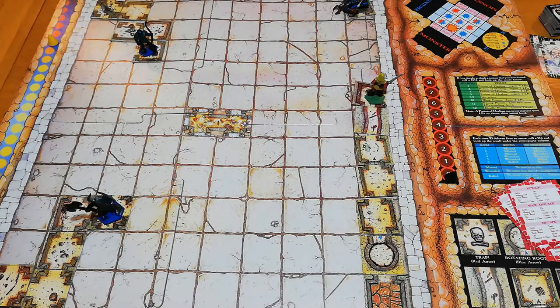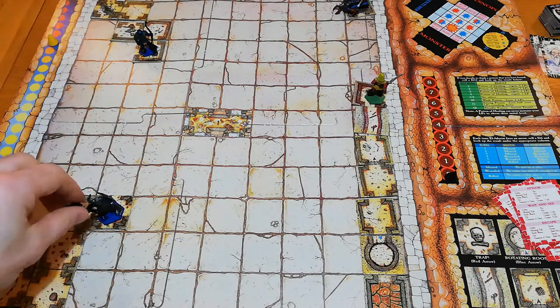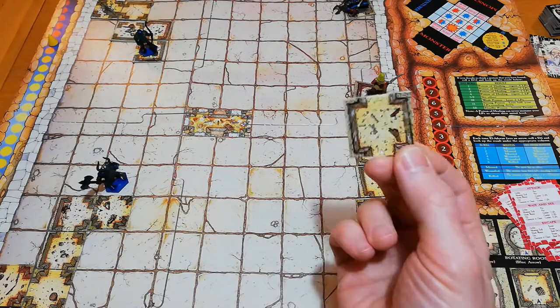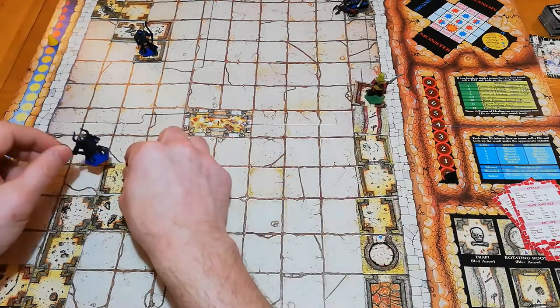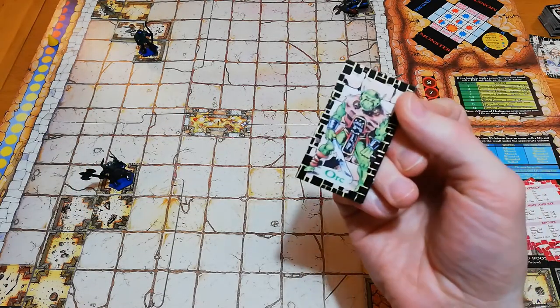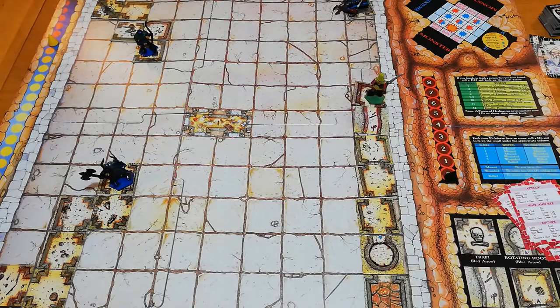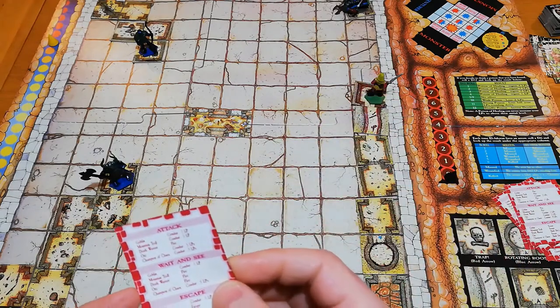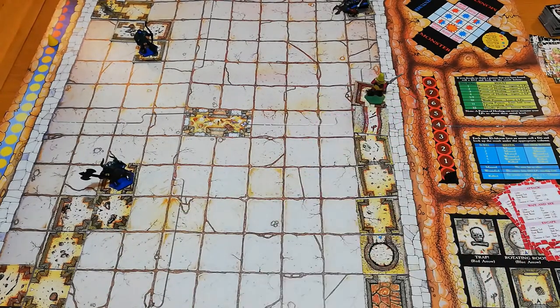Moving to Ulf, he still has freedom of movement. Drawing a tile — normal room, then a room card — an orc. We wait and see. The reason I wait and see so much is because quite often lesser monsters will run away. And yes, the orc runs away. No monster to fight, end of the turn and end of the round.